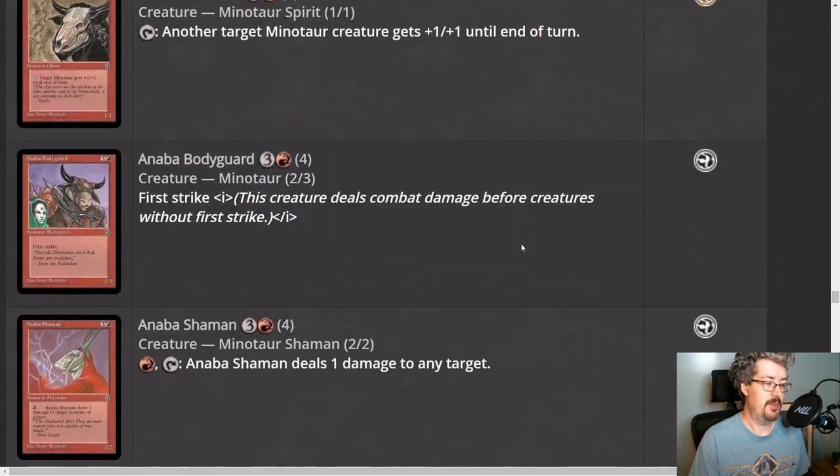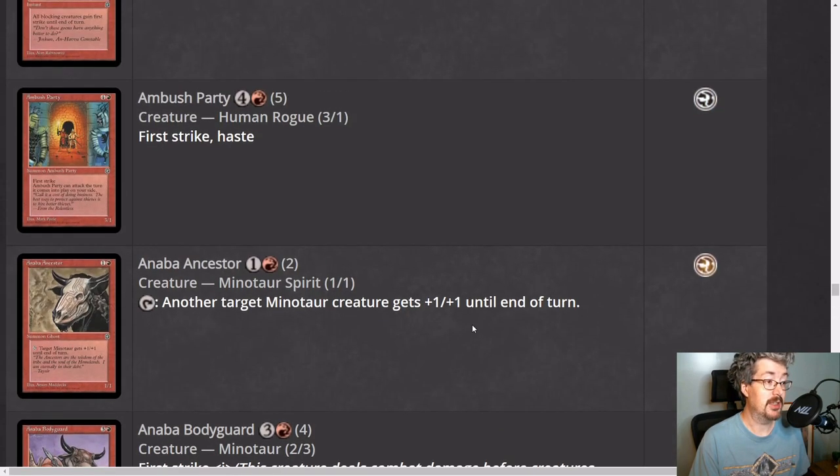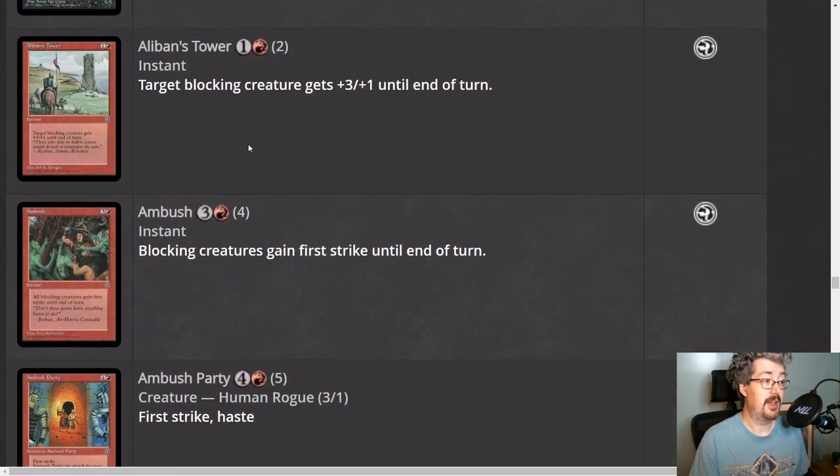Ambush Party is not very good because it has one toughness. But Anaba Bodyguard is a two-three first striker, and that means opponents need to respect that you could have an Alaban's Tower — meaning anything with five toughness or less when you've got that bodyguard up probably can't afford to attack in, or you can blow out the combat. Unfortunately it doesn't help you punch through in any way, it just helps you stall out the board.